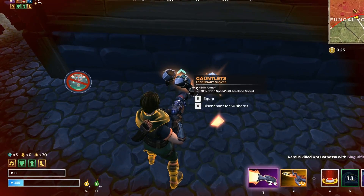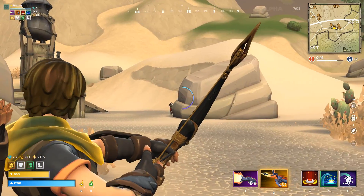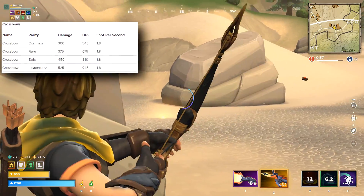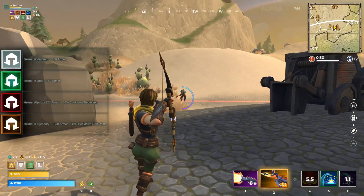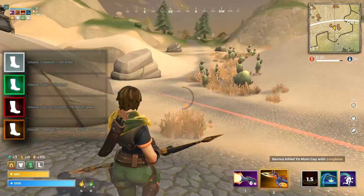There is also armor — there are 4 types: a helmet, a chest, gloves, and boots. Spells, weapons, and armor can have 4 rarities: common, rare, epic, or legendary, each improving the power, damage, or armor. For epic or legendary armor, each piece has an extra buff — helmet gives cooldown reduction, chest gives health regen, gloves give swap and reload speed, and boots give mount speed.